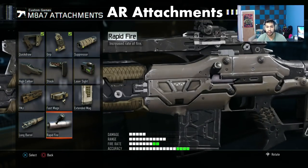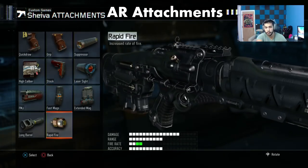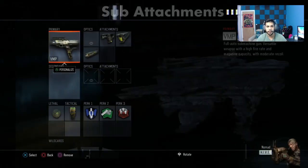Rapid fire is actually really good on ARs. In the ban-protect system you can ban it, so we'll see after that. But for pubs just because you want a really good gun, use rapid fire. High caliber on the Shivia gives a one-shot kill to the head, and rapid fire on the Shivia pretty much doubles the fire rate — it helps a lot. This is probably one of the best guns and with rapid fire it's really strong.